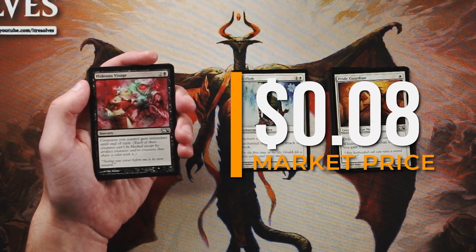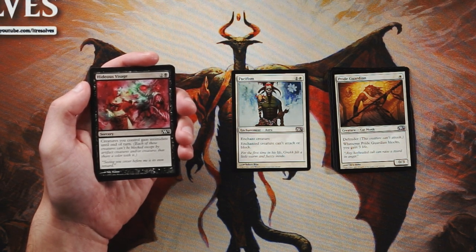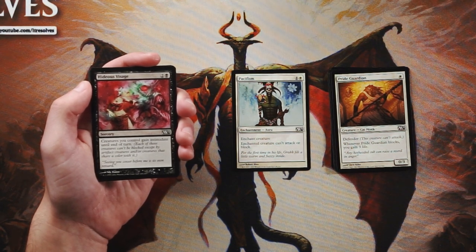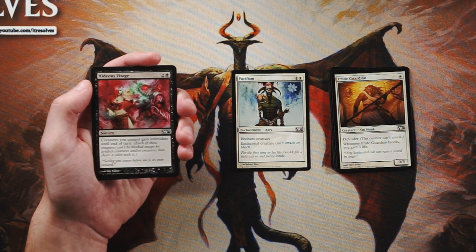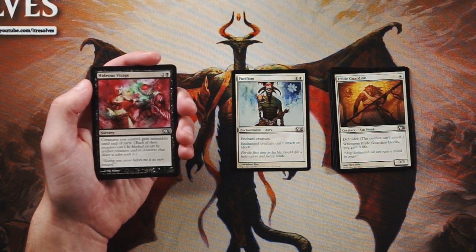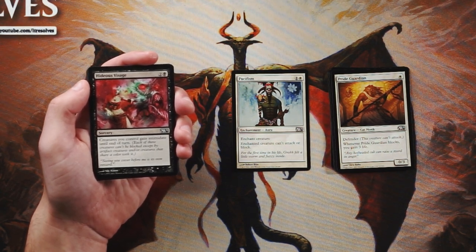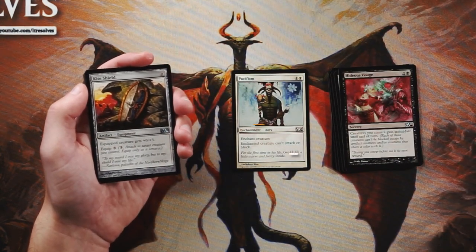Hideous Visage is a sorcery for two and a black — creatures you control gain intimidate until end of turn. Each of those creatures can't be blocked except by artifact creatures or creatures that share a color with it. It essentially lets you play unblockable stuff for a turn. If you've got a lot of creatures and give them all intimidate and your opponent can't block any of them, you can straight-up win a game. However, I think this is much more of a sideboard card since it depends on what colors your opponent is playing.